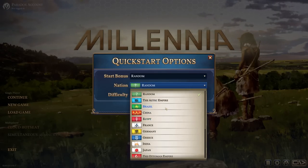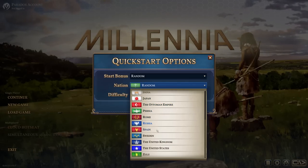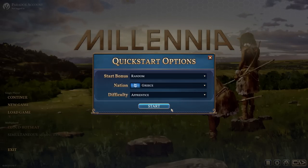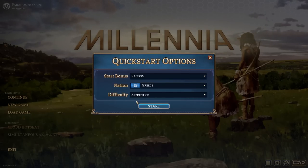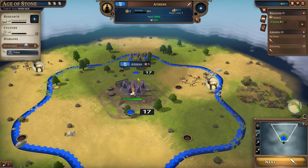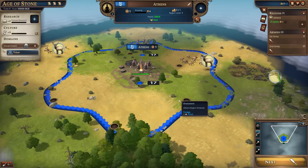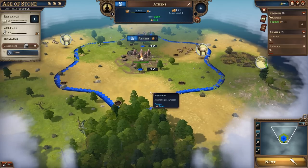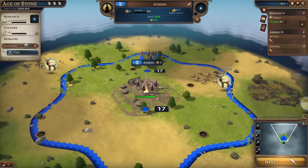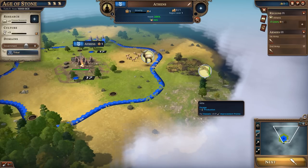Here are all the factions you can play as: the Aztecs, Brazil, China, Egypt, France, Germany, Greece, India, Japan, the Ottoman Empire, Persia, Rome, Russia, Spain, Sweden, the United Kingdom, the United States of America, and the Zulu Tribe. I'm going to go as Greece and go super hard on the military — I'm going to kill everything in my way. Our first city is Athens, placed randomly, and this location is okay — some hunting resources nearby, fertile ground, and a hill good for production.